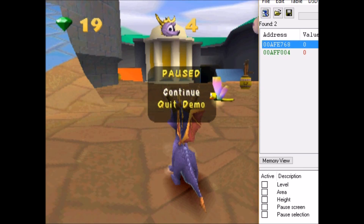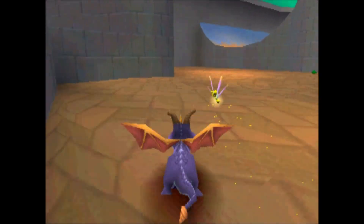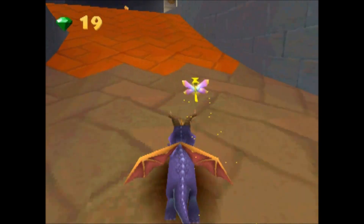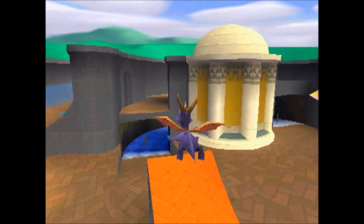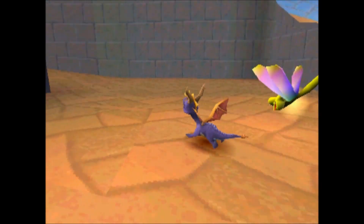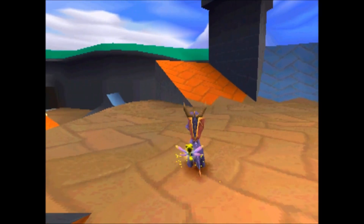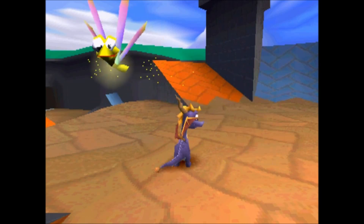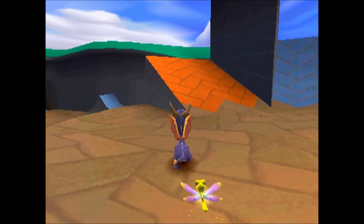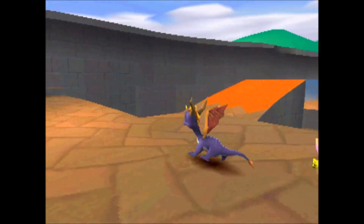I've already messed around with this demo quite a bit. If anyone wants to see more of this demo, I will make a video of it — only if people want to see it though, because honestly most of the changes in this version of the game are either things that are already in the other version — the Crash Bash and Spyro 1 demo — or they're just how it is in the final game. There are a few interesting differences though, and there are also quite a few differences I've missed or forgotten to mention from the Crash Bash and Spyro demo.